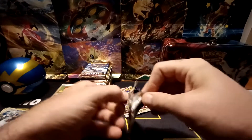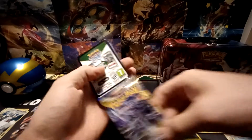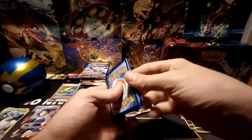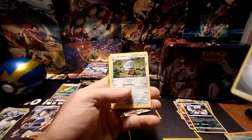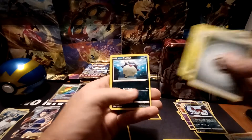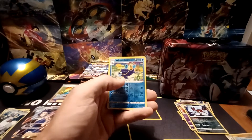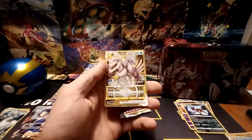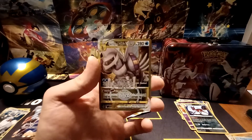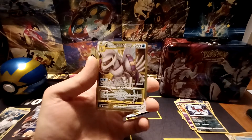Almost done with the first half of the booster box — looks like 19 more packs to go. Metal-type energy, Shield On, Heavy Ball, Purugly, Hisuian Quillfish, Rowlet, Hisuian Quillfish, Oshawott, Hoothoot, Whiscash — and I can see the edge, it looks like I've got a V-Star: the Gold Origin Form Palkia V-Star. This is easily one of the most valuable cards in this entire set. Just a beautiful card — very happy with this.